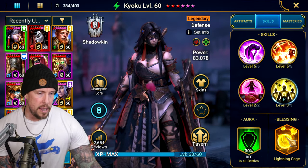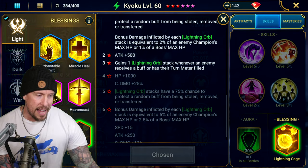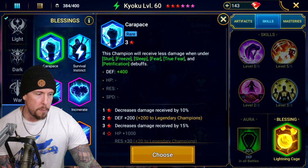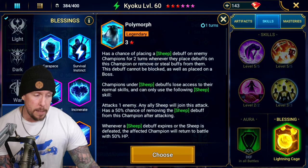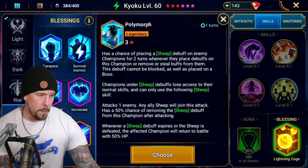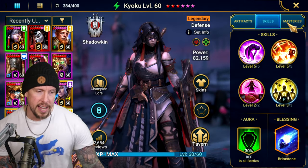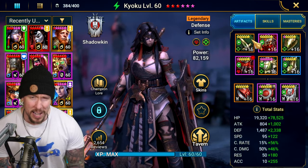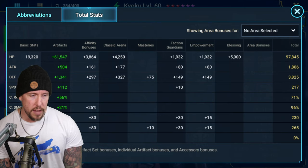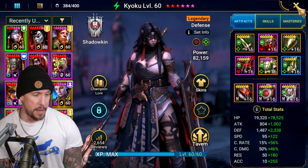In terms of blessings, we have Lightning Cage on her right now, which is okay. But especially in the arena, I think I'd go with Polymorph. Outside the arena in PvE, I might go with Brimstone — might as well place the smite since she'll have some accuracy anyway and get a little bit of damage out of her tank build. Total stats after masteries: 97k HP, 3,800 defense, 217 speed, and we're able to get her up to 70% crit rate.